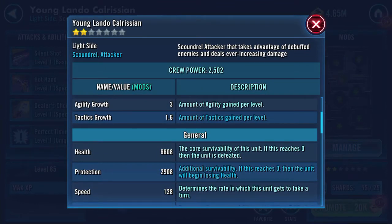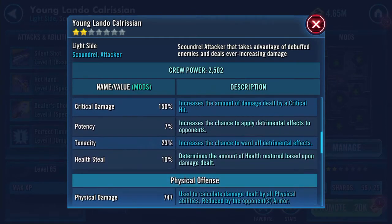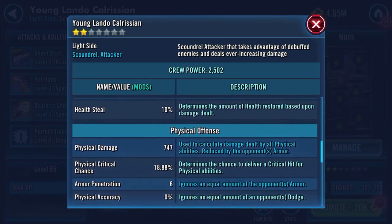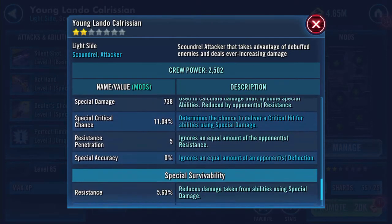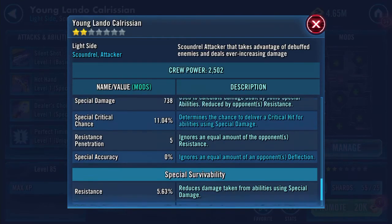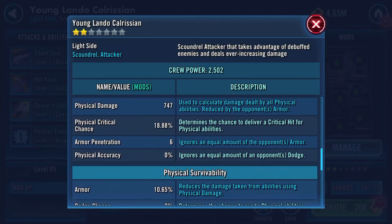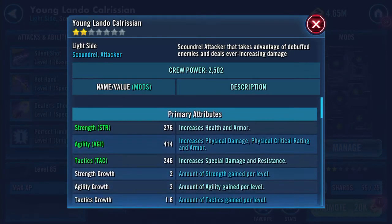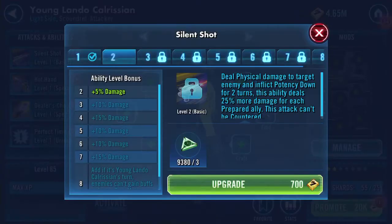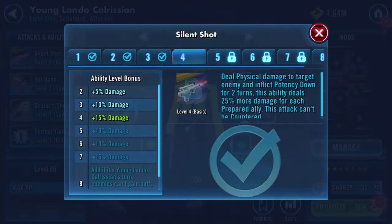At gear level seven: 6,608 health, 2,908 protection, 128 base speed, 747 physical damage, 738 special damage, resistance penetration of five, and armor penetration of six. So we're getting through stuff in terms of armor and resistance.